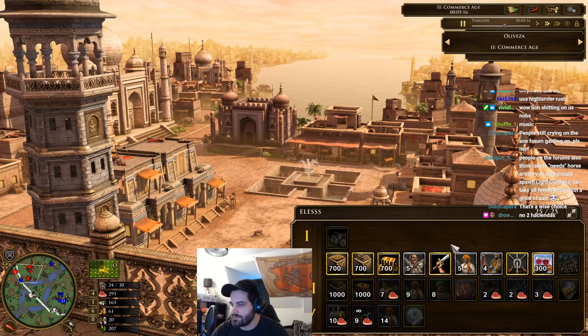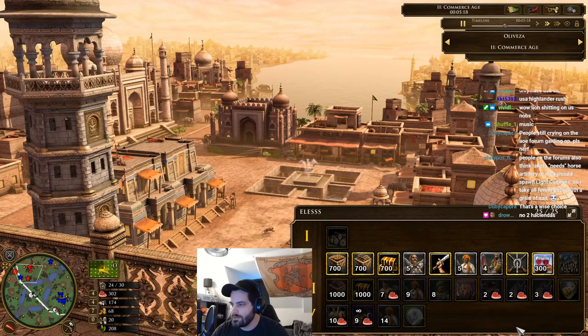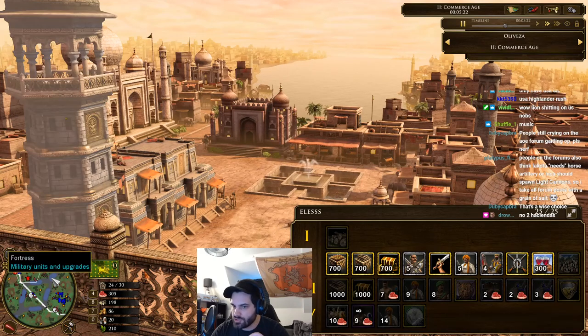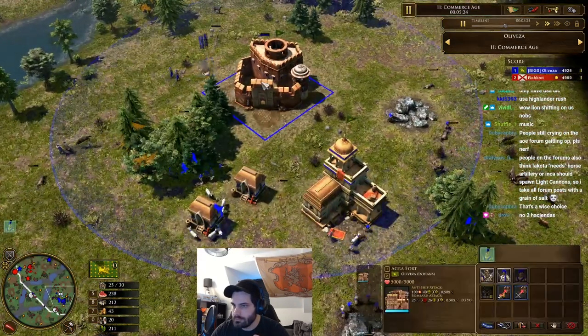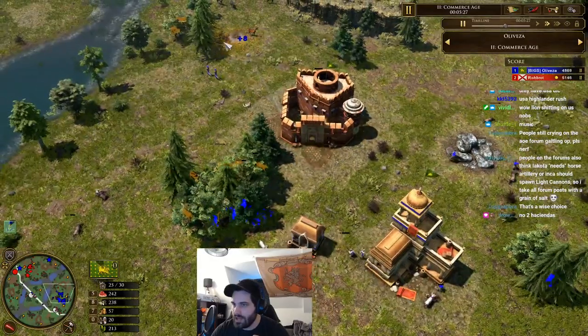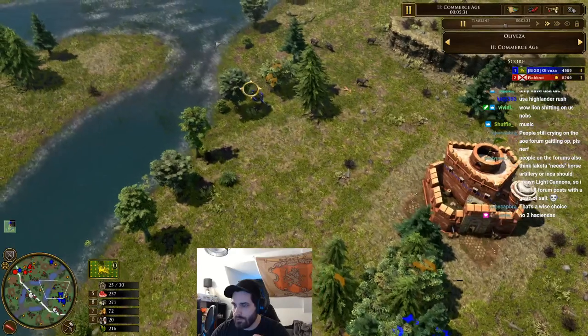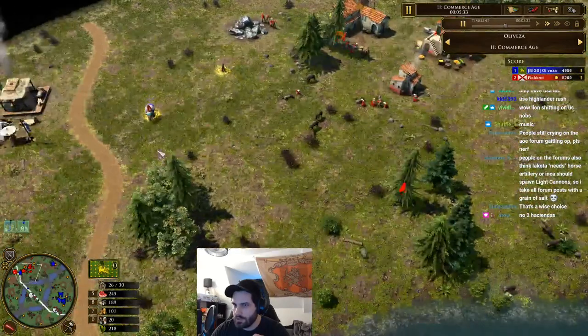Quick look at Oli's deck — pretty standard, gone for distributism, nothing else in age one. His first card is going to be logging, giving him that extra trickle as well. He does have that Agra Fort.